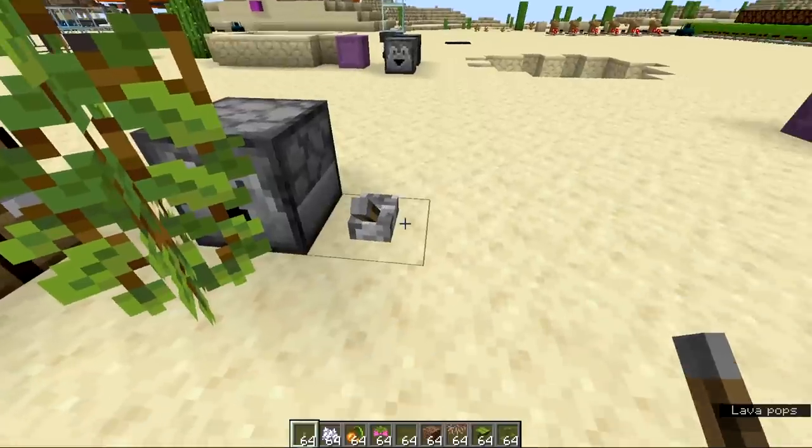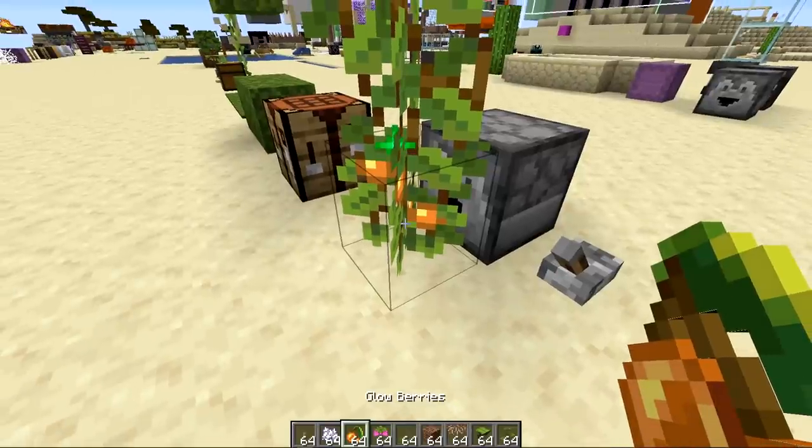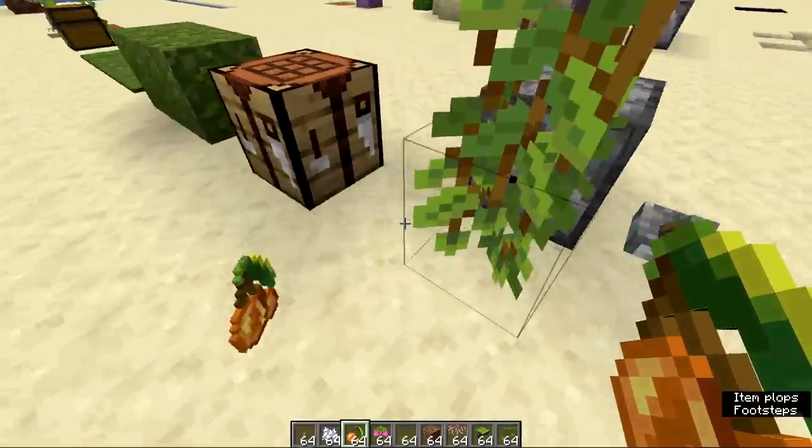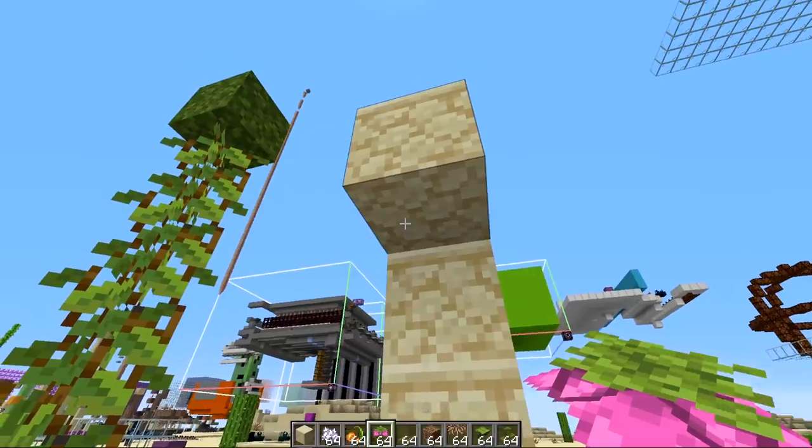The berries produce light at a light level of 14. You can use a dispenser with bone meal to make an automatic glow berry farm, but similar to sweet berries, you have to right-click to harvest the berry off the vine.